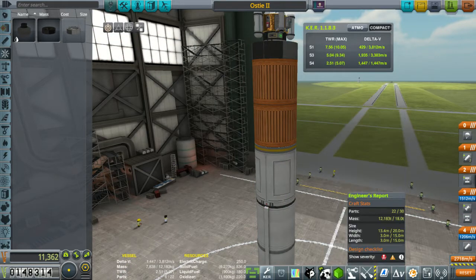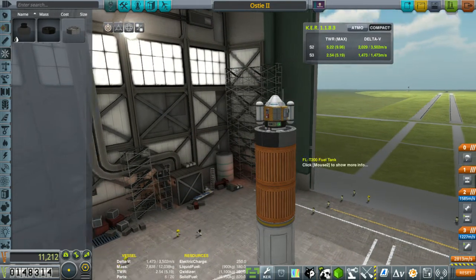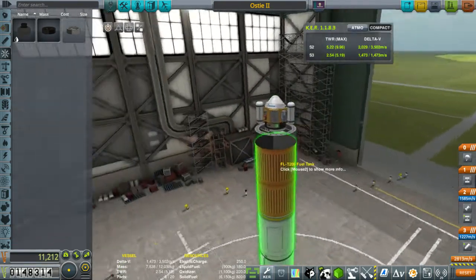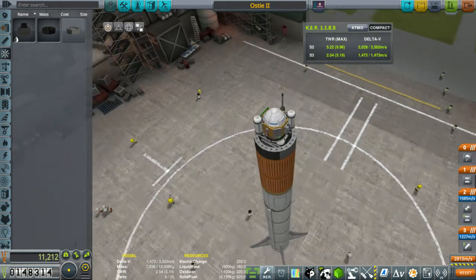How many parts do we have left? We still have eight more parts. We're going to take off these separatrons. That thing has passed. We don't need the... oh no, maybe we do want the thermometer. Who knows where we're going to land, right?